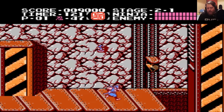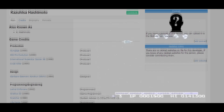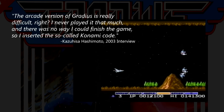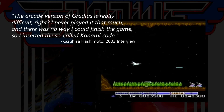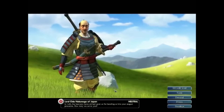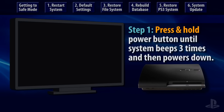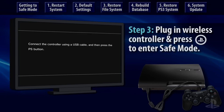If a developer has trouble reliably completing the game because of its difficulty, it would be pretty useful to have a workaround — here we come to the infamous Konami code. The code was first implemented in the game Gradius, by a developer who was porting it to the NES. The story goes that in 1986, a developer named Kazuhisa Hashimoto had trouble finishing the game, so he added the Konami code for his own benefit but forgot to remove it before the game shipped. In a 2003 interview he's quoted as saying: 'The arcade version of Gradius is really difficult. I never played it that much, and there was no way I could finish the game, so I inserted the so-called Konami code.'